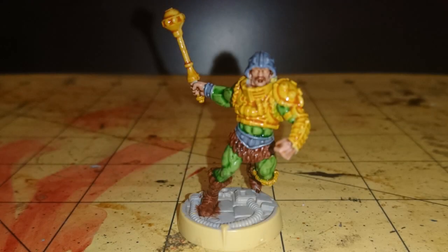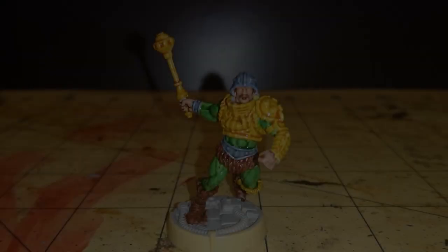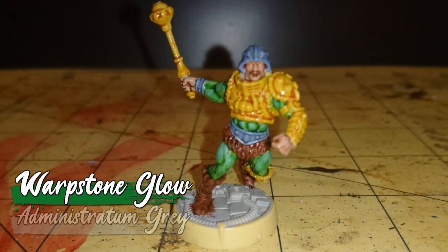Now that we've shaded the model, onto some highlights. Starting with re-layering Cadian Fleshtone over the skin. I then layered Warpstone Glow onto his bodysuit, to give it a bit of extra vibrancy. His belt, wristband and helmet were highlighted with Rust Grey. Before I highlighted his bodysuit with a one-to-one mix of Warpstone Glow and Administratum Grey.